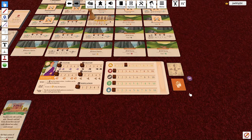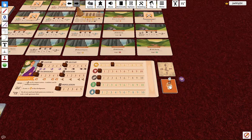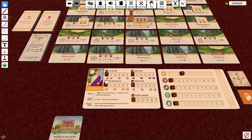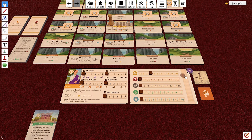Grab your tokens — there are three types: movement, influence, and trade agreement. Every leader gets four movement tokens. To know how many influence tokens to get, reference the technology track on your leader card — most leaders start with three. For trade tokens, reference the culture track indicator; most leaders start with two, but Augustus starts with three trade tokens. Place those on your board.